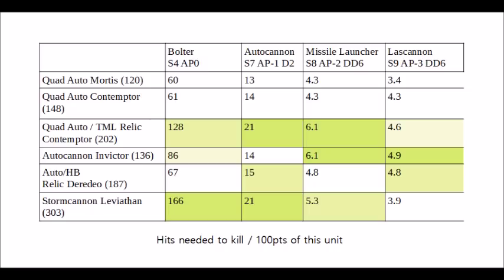From this durability table, the Invictor, Leviathan, Deredeo, and Relic Contemptor all perform very strongly, outstripping the regular Contemptor and the regular Mortis in terms of points per wound. So that's autocannons — let's take a look at the various dreadnoughts we can give lascannons and missile launchers to.